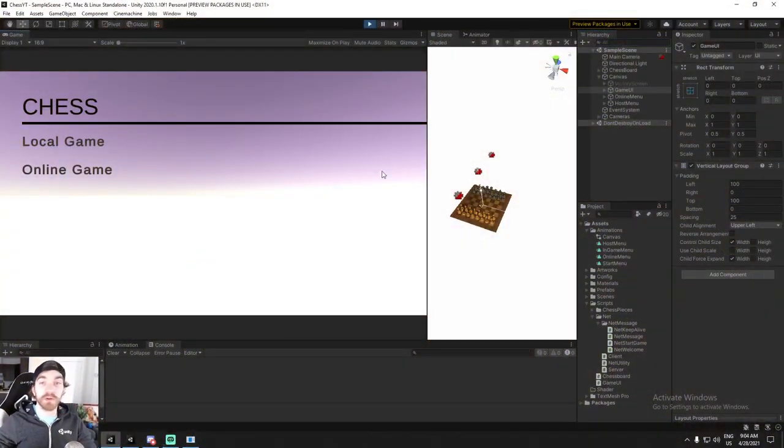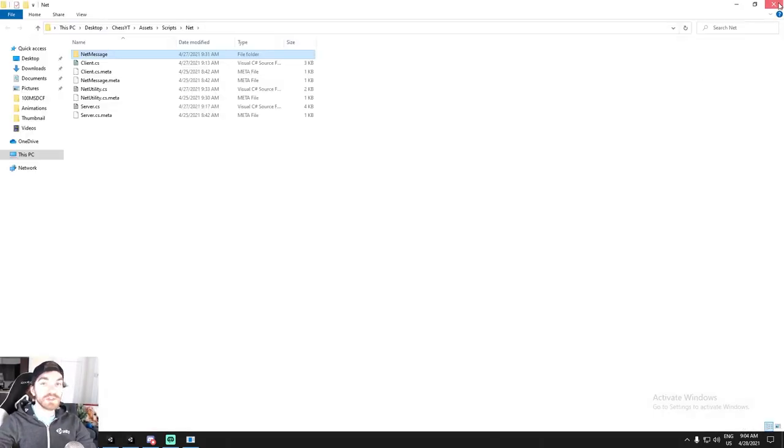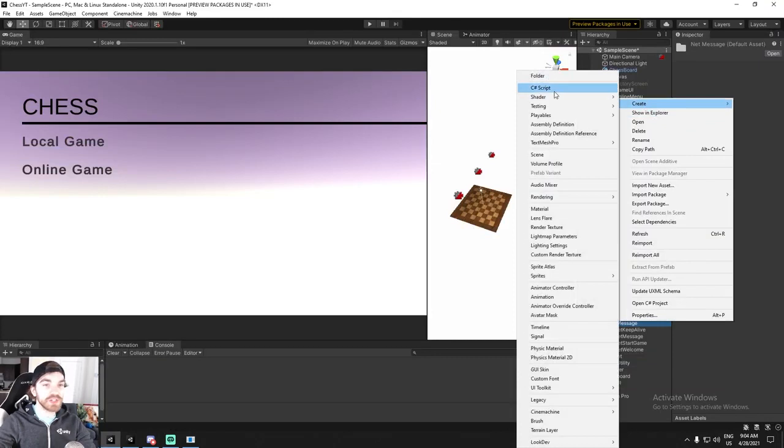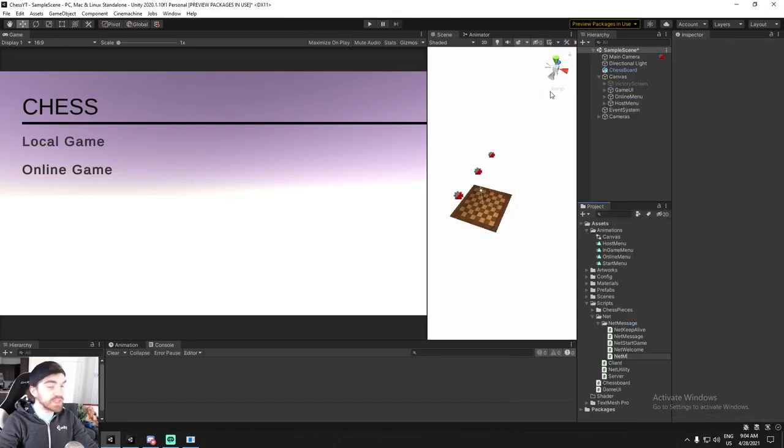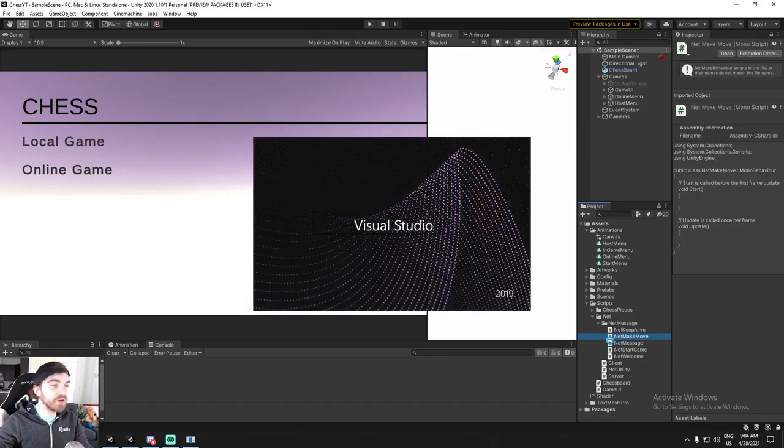The video today will be split in two parts: the first part about replicating a move being done in multiplayer, and the second part about doing a rematch. The rematch is going to have a little bit of UI in it. We're going to start off by creating our new net message, which we'll call 'net make move'.